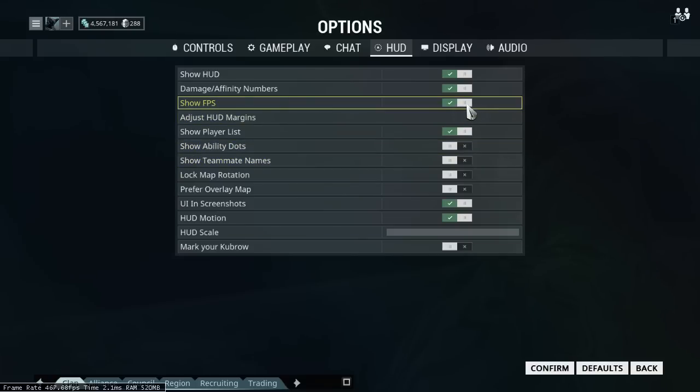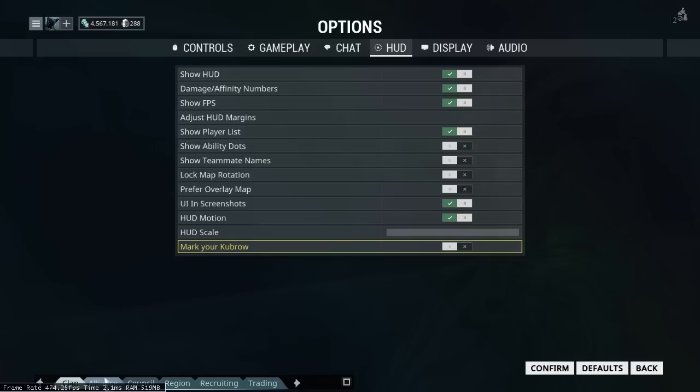It's under your options under the HUD column or tab, and you can show FPS and it puts the frame rate counter down at the bottom, which is awesome. And if you've been using this for a while, you may have noticed in a hotfix or two ago, we started showing how much memory the game was using, which to be accurate is actually only memory being used by the game for certain things.